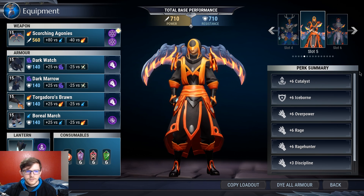In this build the cells are: plus Catalyst, Iceborne, Overpower, Rage, Rage Hunter, plus Discipline, and Frenzy. This is a pretty solid overall build. I would use the Helion chain blade builds in Shock and Umbral escalation, and the Boris chamber builds in Blaze escalation.